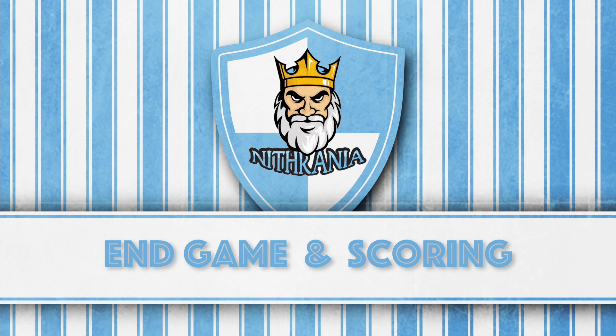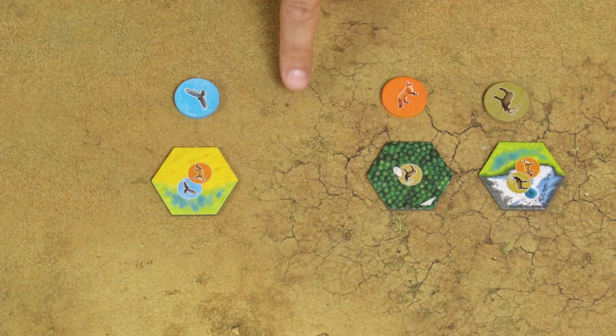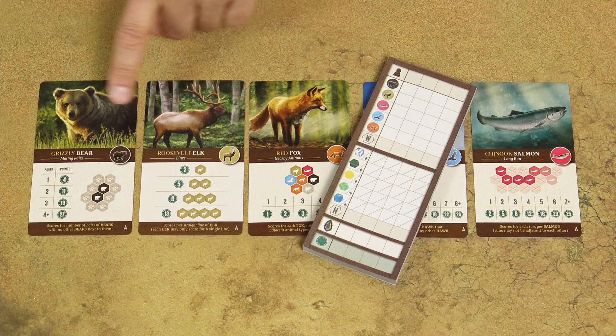If at the end of your turn you have to replace a habitat tile and wildlife token but there are no more habitat tiles available, the game ends immediately. There are two major scoring sections: scoring the wildlife cards, and then scoring points for the sizes of your habitat types.